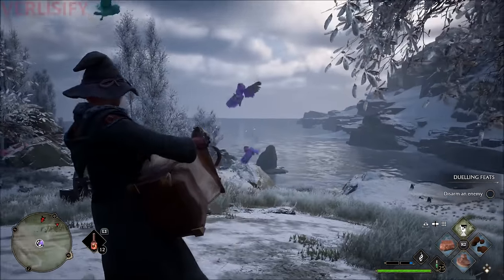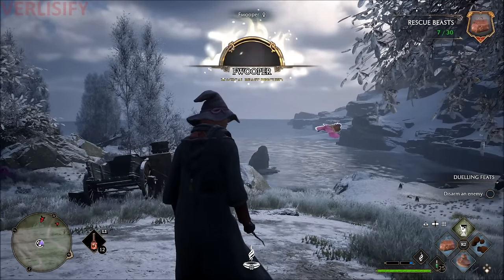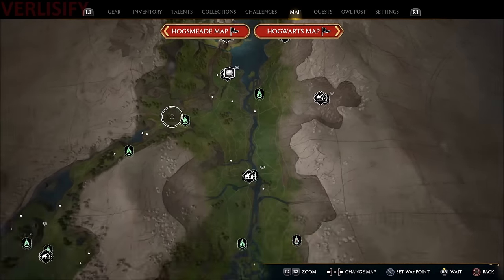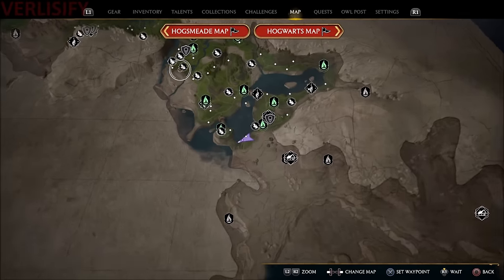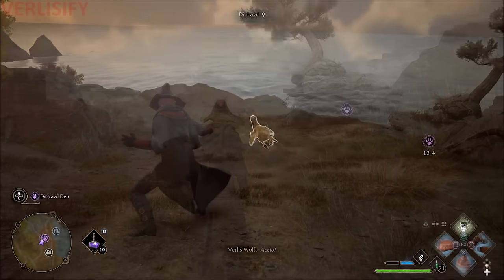Floopers can be found near Rockwood Castle. Dairy Cowl are way far south — I found some down here by Marunweem. So let's go and get a few of those.